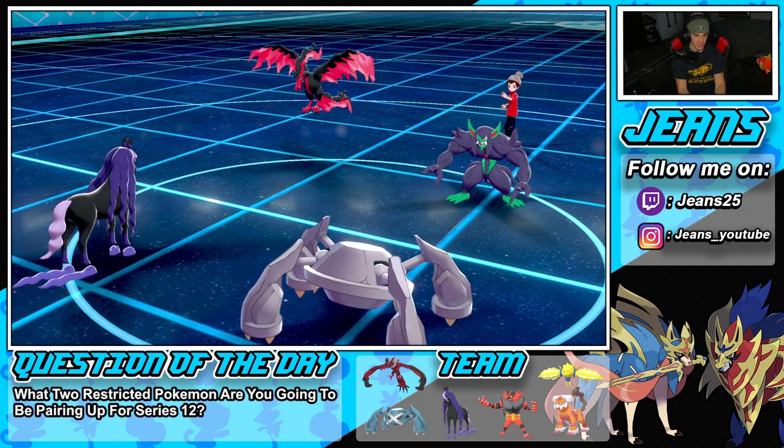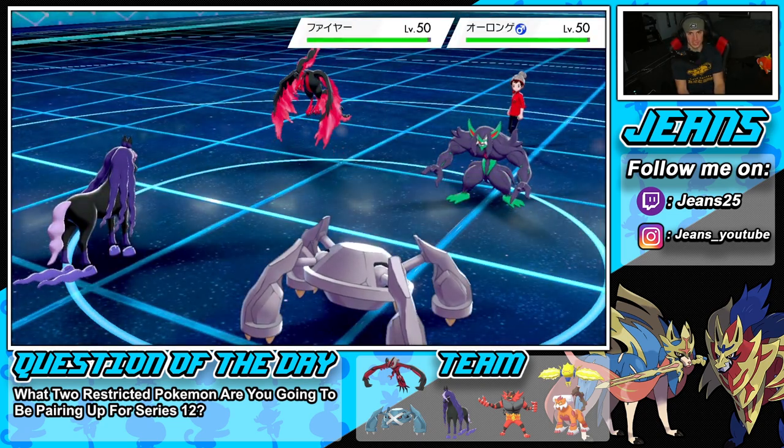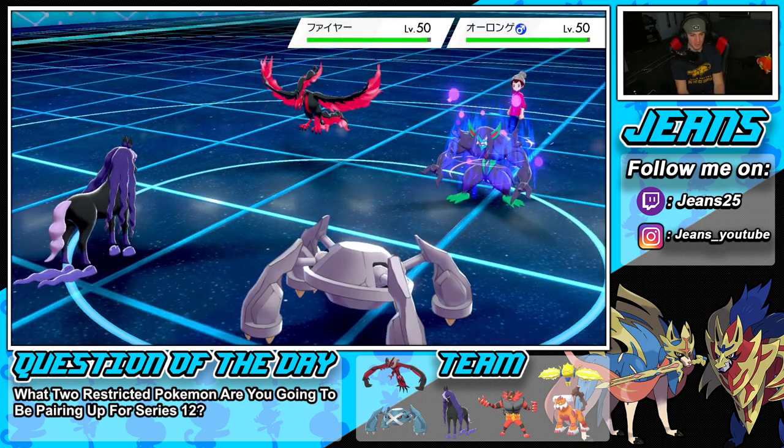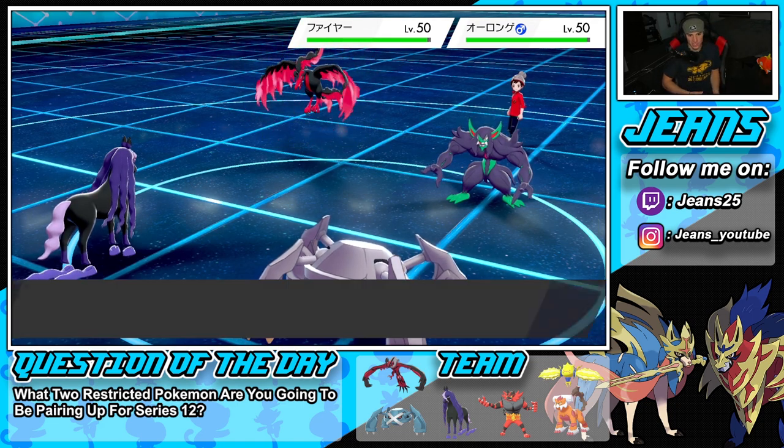This is what you start to see in higher ranks — people doing some crazy stuff and playing a bit more defensively. Snarl comes out and does some work, getting that special attack drop. These guys are going into physical moves, so I might just burn them.